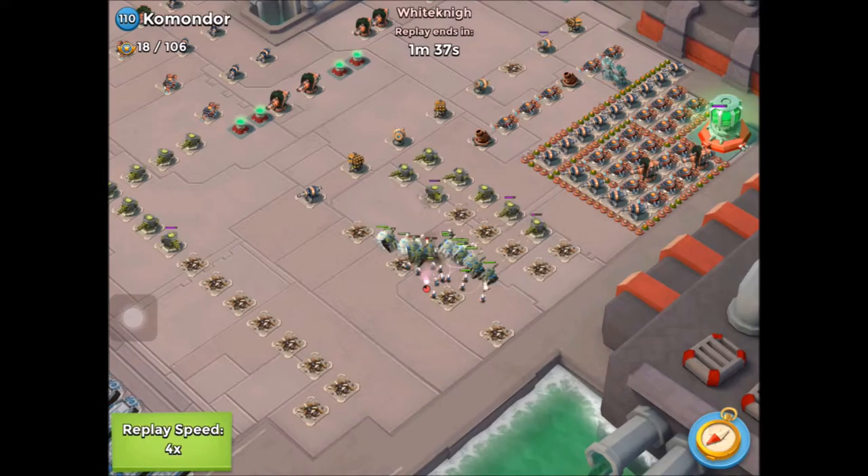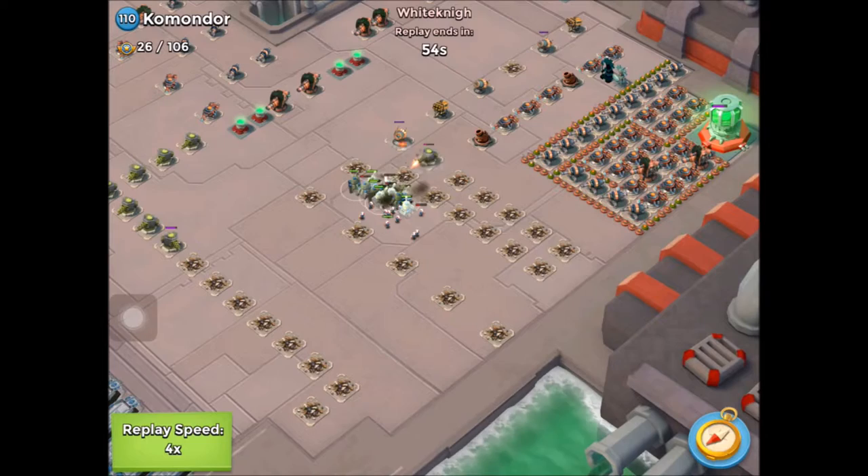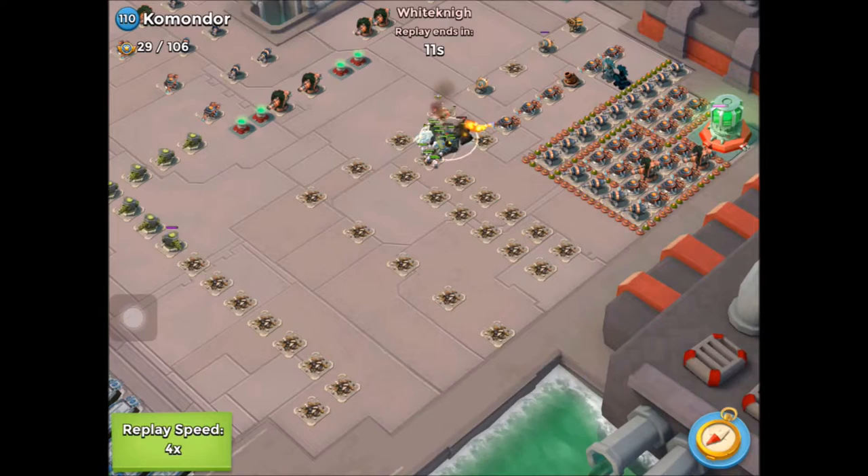We're going to speed it up to times four now. He's taking out the machine guns, heading left, getting rid of that cannon — he's just flared to that cannon. Then he moves in again to take out another rocket launcher and a shock launcher, and then finishes off that final rocket launcher on the left-hand side.